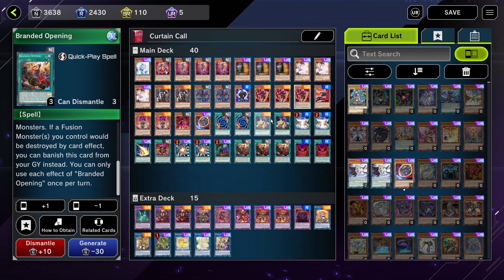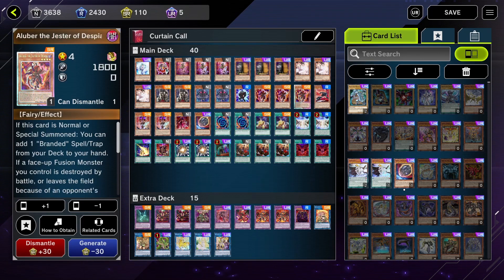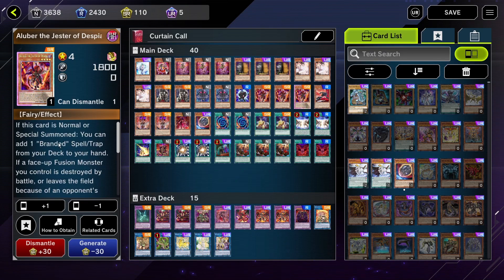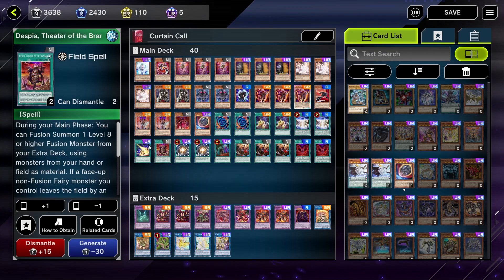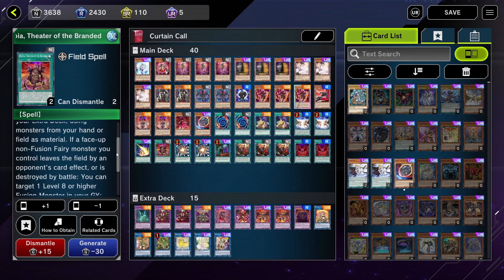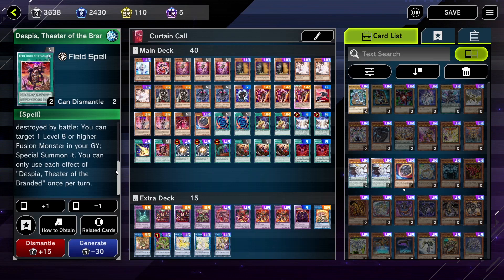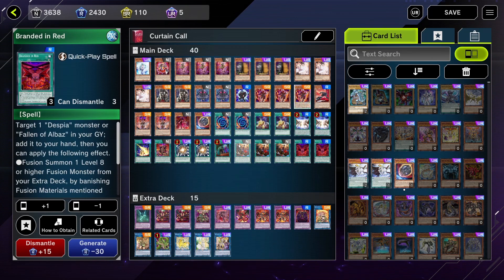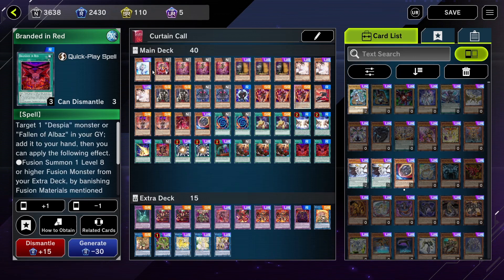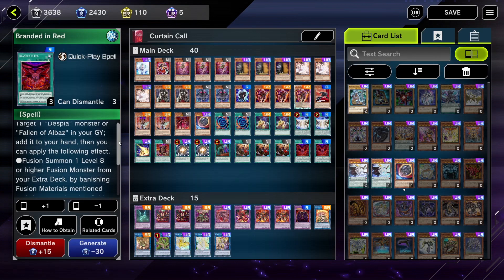Your typical target with Branded Opening is Alluber, where when it's normal or special summoned, you can add a Branded spell or trap from your deck to your hand. You can either add the field spell, which is also a fusion and gives you some protection if your monsters are destroyed by reviving another monster from your graveyard, or you can get Branded in Red, which is a quick-play fusion spell that also gets you a Despia monster from your graveyard.